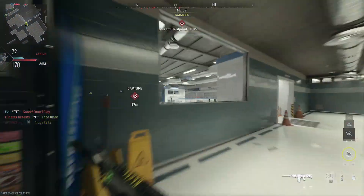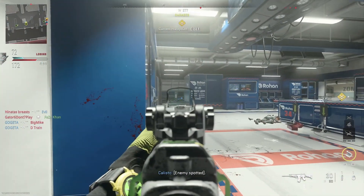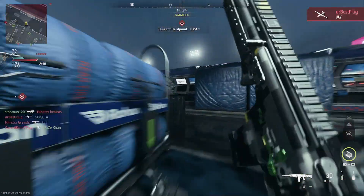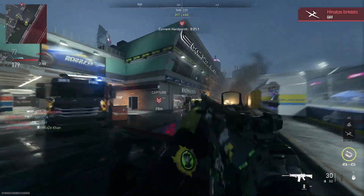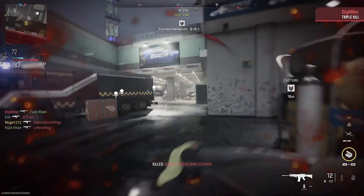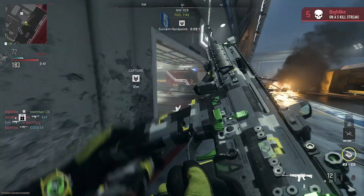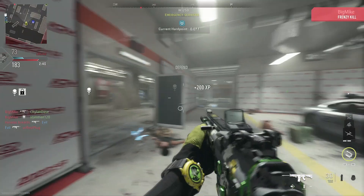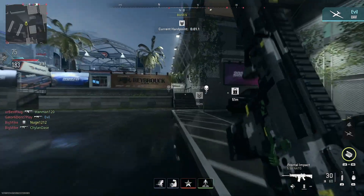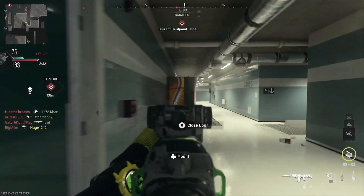Requesting. Counter UAV is returning to base. Enemy personnel at the hardpoint. Enemy UAV overhead. Throw your stunner in. Confirming next hardpoint. I'm loading. Our UAV is orbiting the area. Target area updated. Move to the hardpoint, it's compromised. Secure the area.